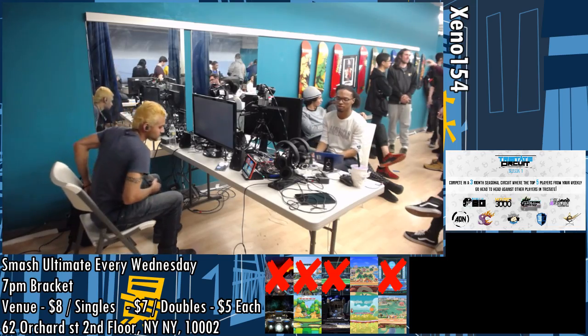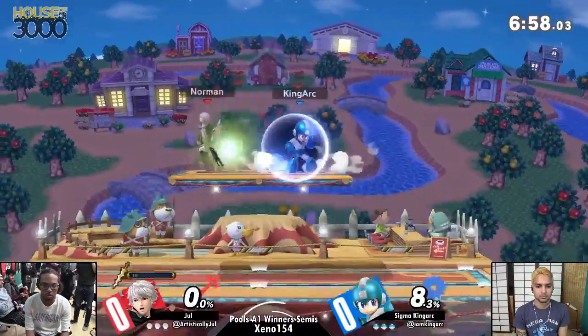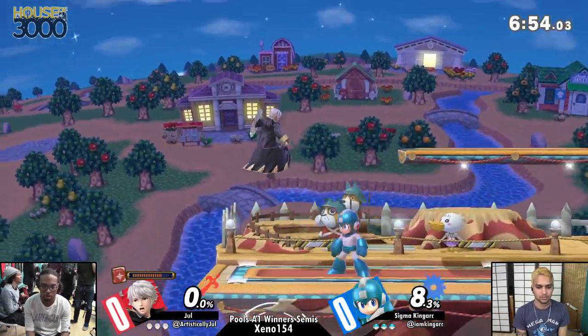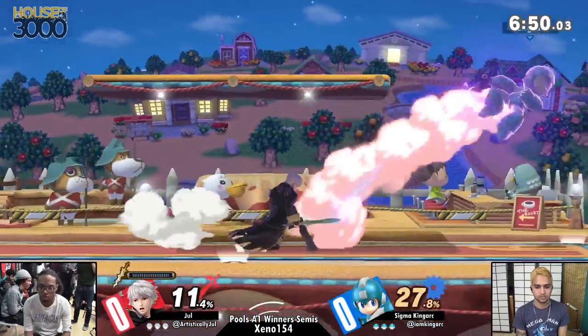I feel like they're both going to be throwing a lot of things at each other. We're very much going to quickly learn what takes priority over what. It'll be interesting to see how Robin deals with gear. Game 1. I'm interested to see how Jule deals with pellets, because he wants to charge and pellets might get in the way. And Leaf Shield — Leaf Shield is going to be super useful for King Arc.